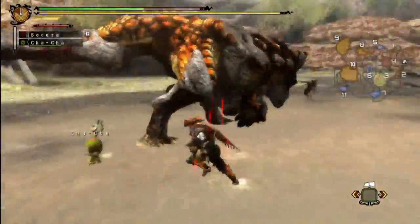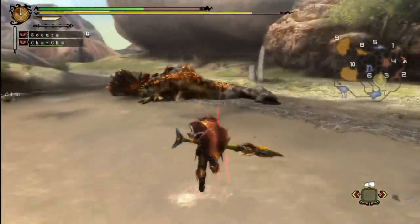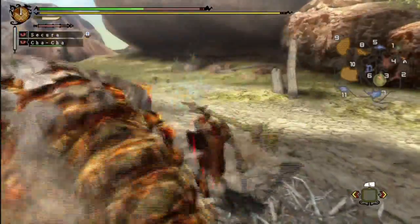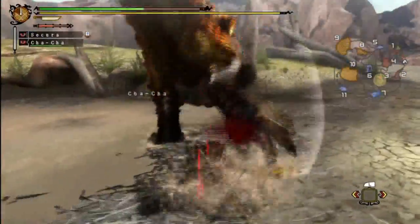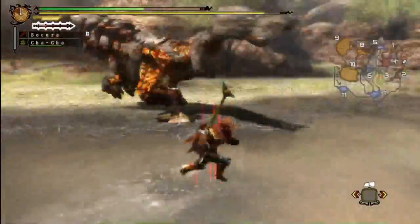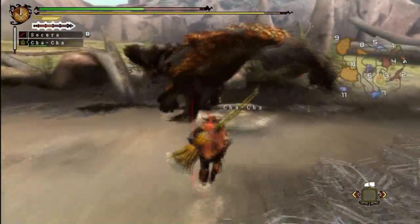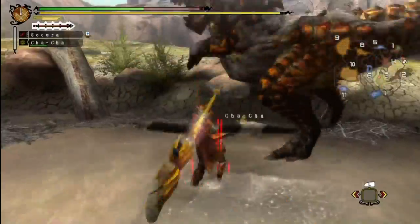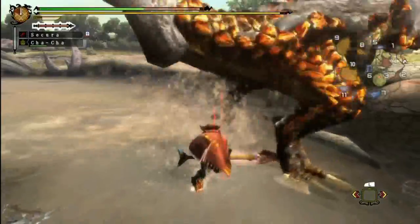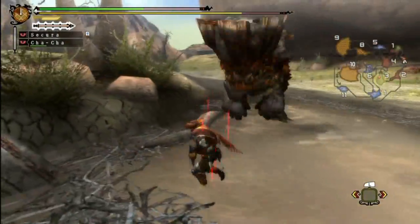As far as elemental stuff goes, he is actually weak to two different elements depending on what state he's in. If he's got mud on him you can use a water weapon to get the mud off real easily. And once the mud is off, his bare skin is weakest to fire — like almost every monster in the damn game. If it doesn't use fire, it's weak to fire. That's definitely true for the Baroth.